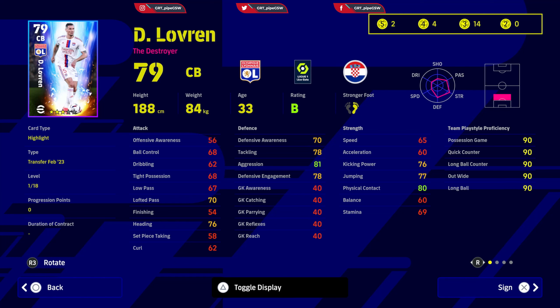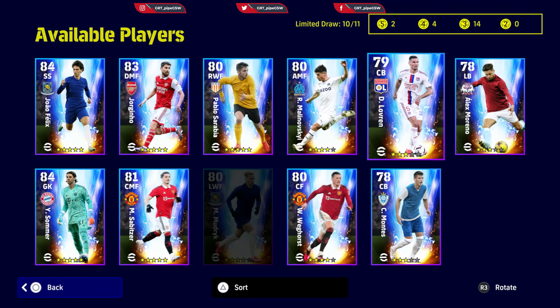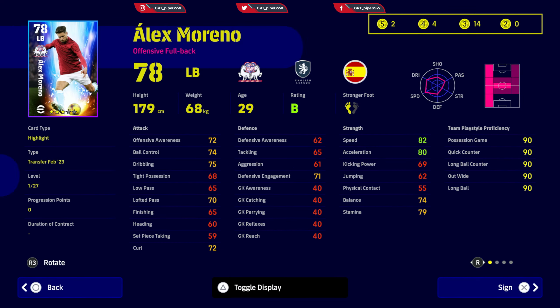You will have a decent Division Two destroyer — he's not going to be able to play for Division One, but he'll be good for Division Two matches, good for four-star and three-star teams. Lovren is a go-to guy. He has man marking, blocking, heading, aerial superiority, and sliding tackles — everything you need for a perfect defender.